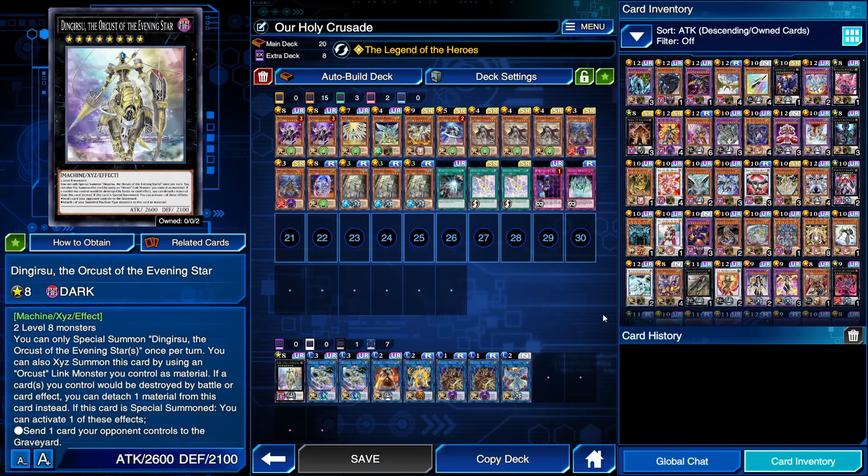For our extra deck we have Dingirsu, the Orcist of the Evening Star. This requires two level eights, so you can use Mechknight Purple Nightfall and Mechknight Indigo Eclipse to make it — that is a lot easier to do when Purple Nightfall comes back to your field during your standby phase. Make Dingirsu and you can use it to out Lunalight Leo Dancer and several other problem cards. Sending a card from your opponent's side of the field to the graveyard without targeting is very solid.